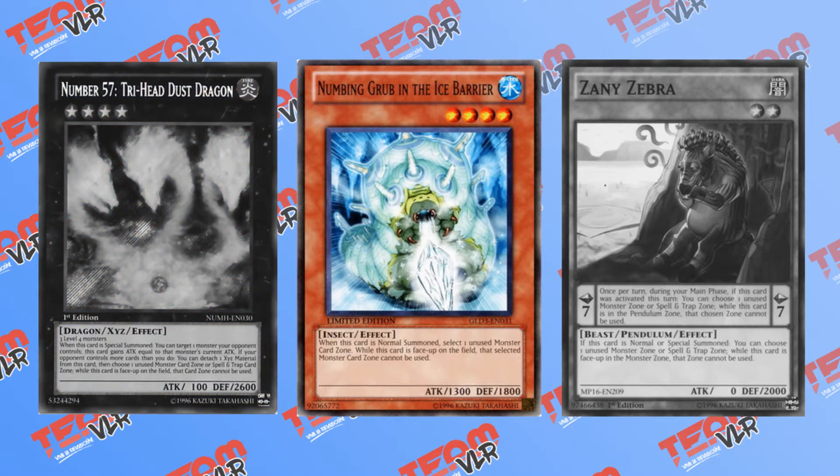Grub in the Ice Barrier is similar to Tri-Head Dust Dragon in that you can select an unused zone — specifically a monster zone this time around — when it is summoned, and that selected zone cannot be used while Grub is face up on the field. A little better than Tri-Head in terms of utility, however Grub is far from the best of this bunch.